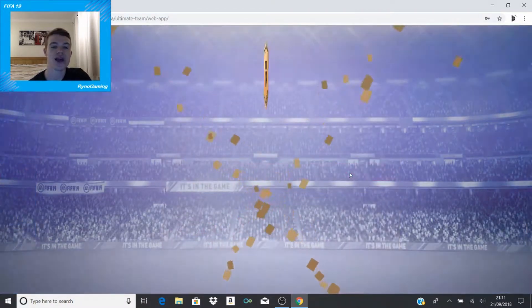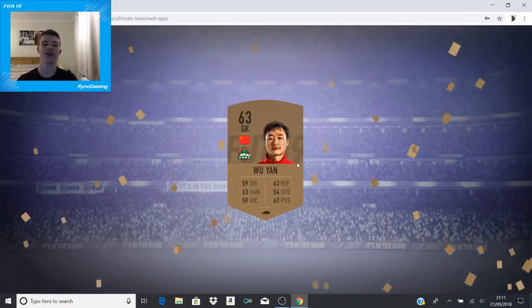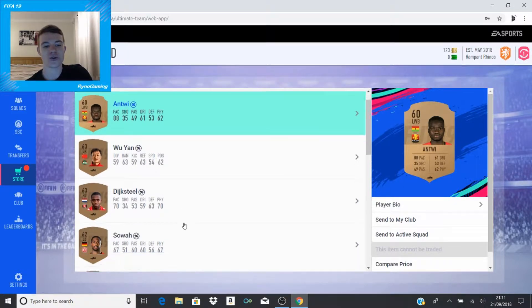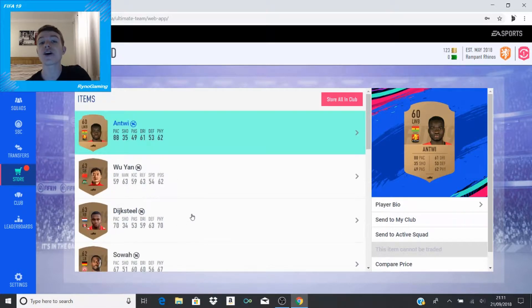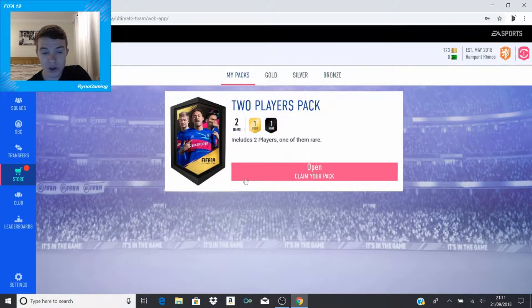Out of those three bronze packs we got Wu Yan, Antwi Dyksteel - some very fine individuals. We've got a few decent links there - English, English - so that shouldn't be too bad. Hopefully I might be able to use them in some sort of way.